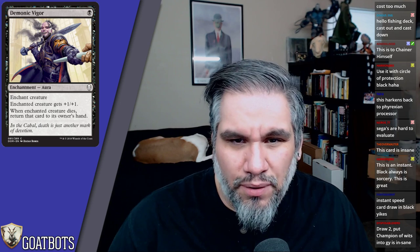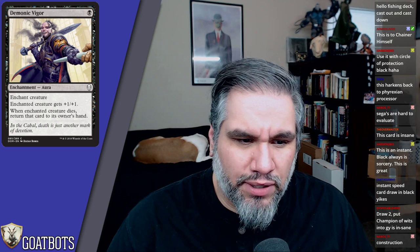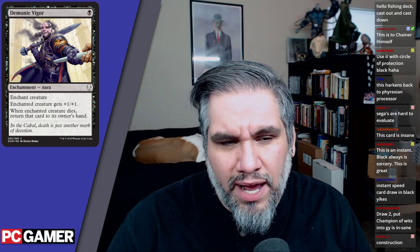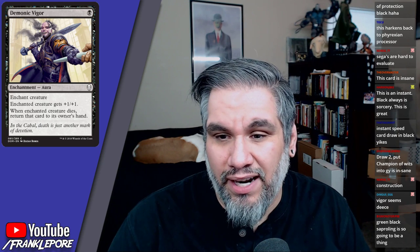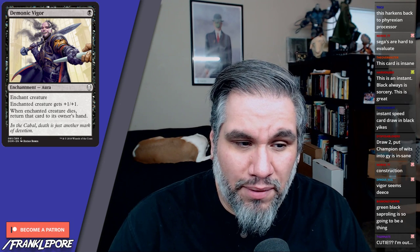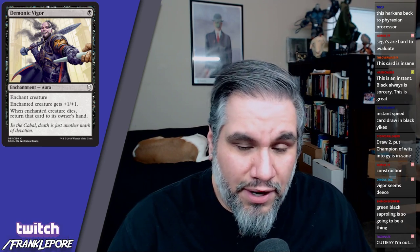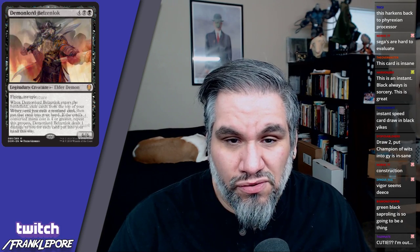Demonic Vigor: one black, enchant creature gets plus one plus one. When it dies, return it to its owner's hand. This is okay — I don't hate it. Getting your guy back is pretty reasonable. The 'two-for-one' concern isn't quite valid because there aren't that many ways to remove a creature that don't kill it. I'd probably play one of these — it makes the creature bigger and you get it back when it dies.